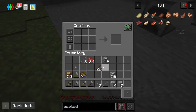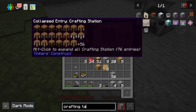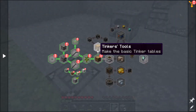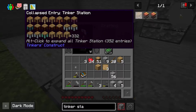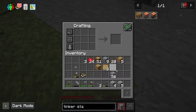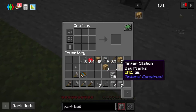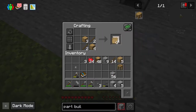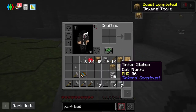Let's also make the Tinker's table - the Tinker Station and Part Builder. Let me check the recipe. Maybe I'm confused with Sky Tech Ages - completely different recipe. And the Part Builder recipe too. Maybe that's an updated version of the Tinker's mod and I'm out of date. Nice, we got both of those made.